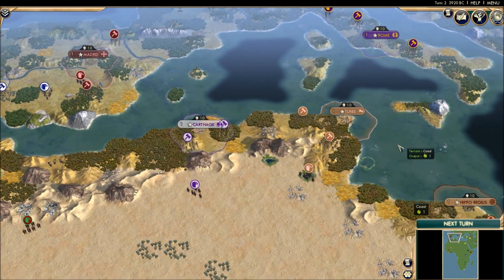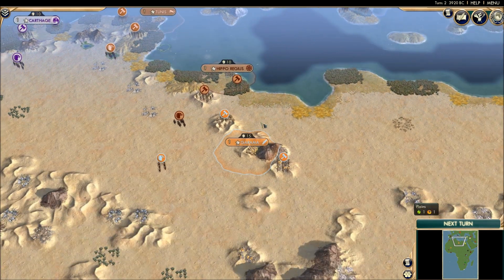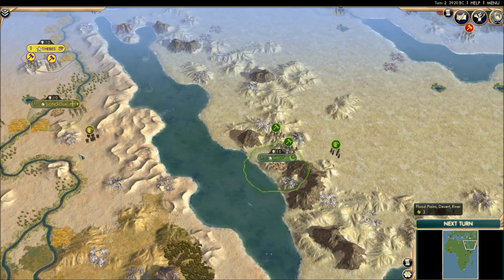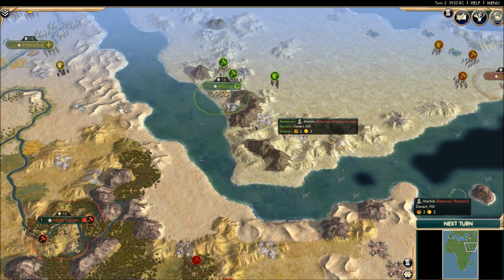In North Africa we've got Morocco, Carthage, Tunis, and the Vandals again. These all would have spawned really close to each other, so I've moved them a little bit to make it more interesting. We've got the Garamantes in the massive empty Sahara Desert. Egypt and Mercuria are here, and we've also got Arabia and Oman.